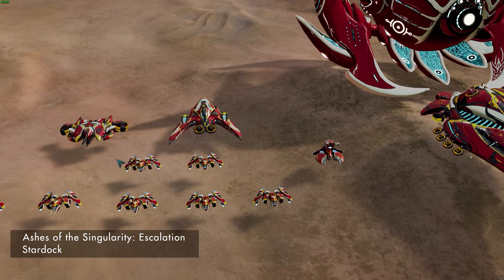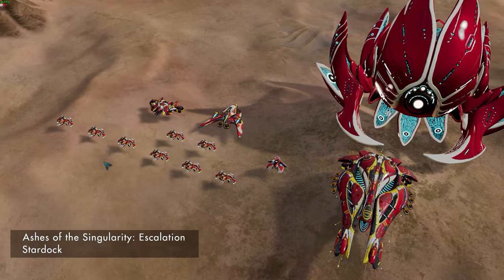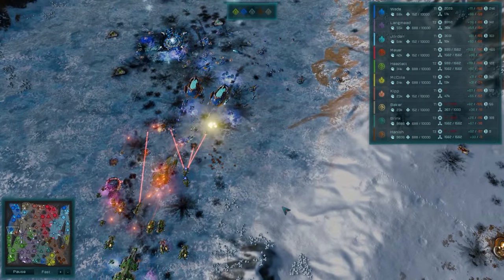A recurring feature among many Substrate units are the two pincers at the front. Reusing a common trait is useful for making units blatantly belong to a specific race, especially when the unit type offers less artistic flexibility.